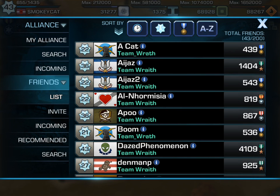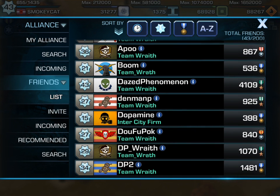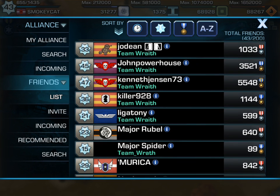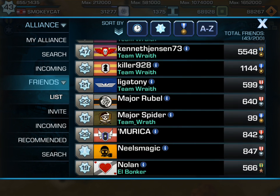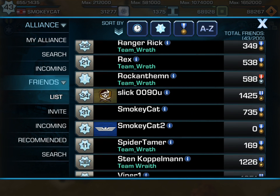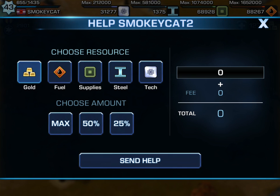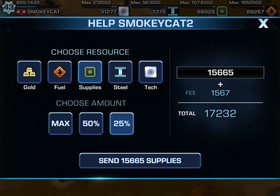I click the list button and I want to find Smokey Cat 2. I could scroll up through here — I have lots of friends — and there he is: Smokey Cat 2. I can go ahead and gift some resources to help him build, giving 25% of my supplies.